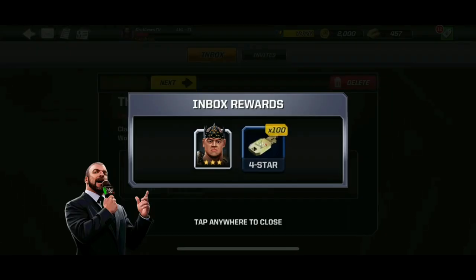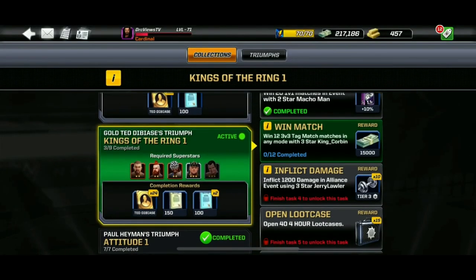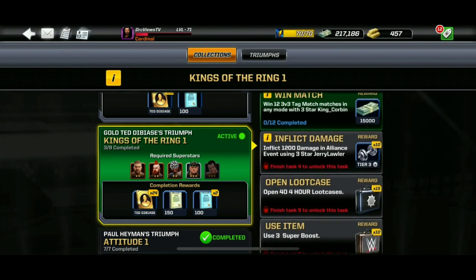Why did I take part in this free stock versus for King Corbin? For two reasons. The first is pretty obvious — I don't have a free stock King Corbin in my roster, so we'll check out his kit, synergies, abilities, and what he brings to the roster. But let's claim him and the 104 star keys. It is also a guide for anyone wanting to unlock a relatively hard-to-get 3-star superstar.